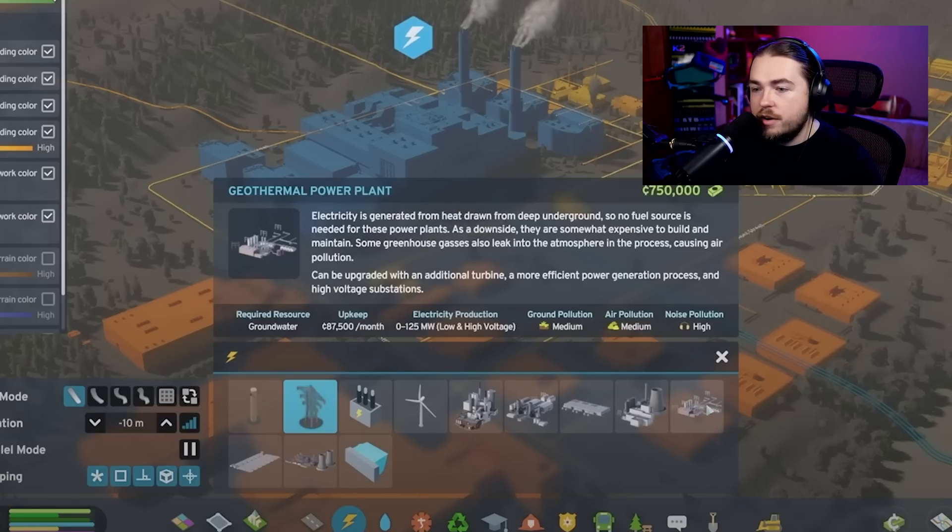The geothermal power plant generates electricity from heat drawn from deep underground — no fuel source needed. However, it's somewhat expensive to build and maintain, and some greenhouse gases leak into the atmosphere causing air pollution, which I didn't expect. It can be upgraded with an additional turbine, a more efficient power generation process, and a high-voltage substation. It produces anywhere between zero and 125 megawatts of low and high voltage. Possibly it only produces low voltage initially and you need the high-voltage substation upgrade to get more power out.